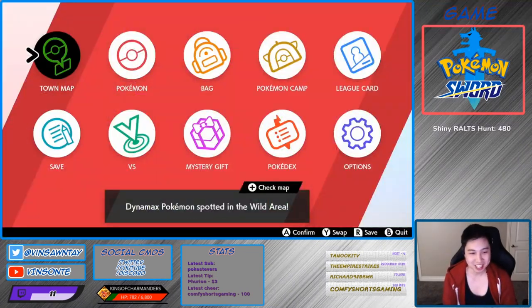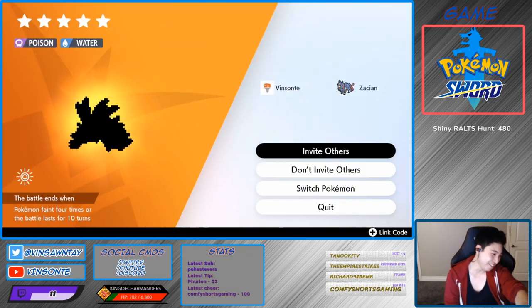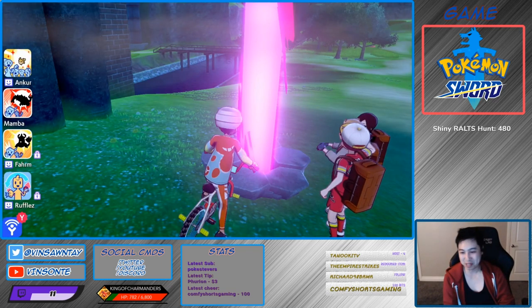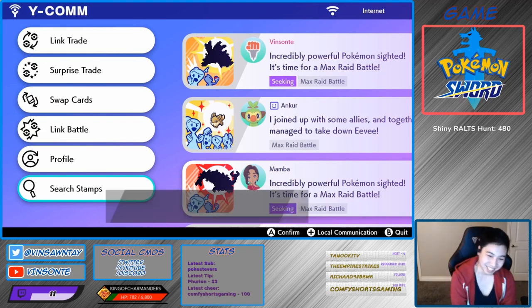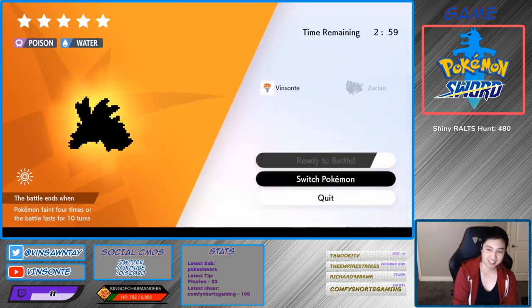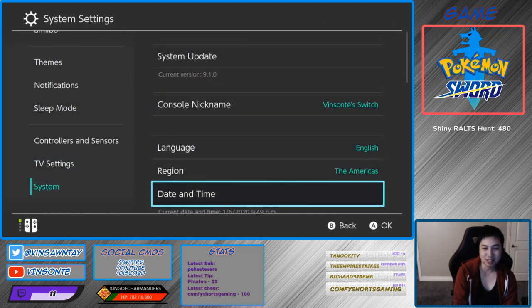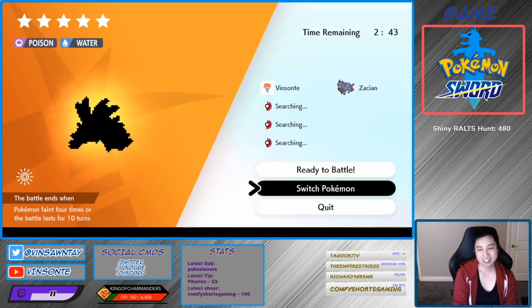We're gonna do the time skip trick. This is Toxapex — it's gonna have the hidden ability, but we already have one of those. So go to Invite Others. First thing: make sure you're offline, because you're gonna start spamming this. Then go to System Settings, System Date/Time, turn it off, and increase by one day.